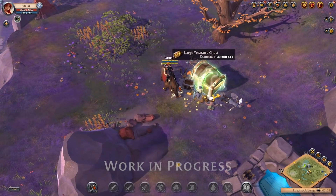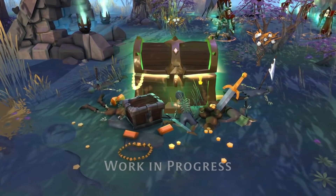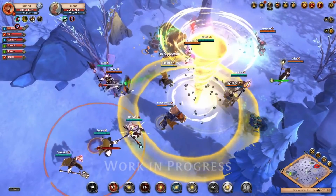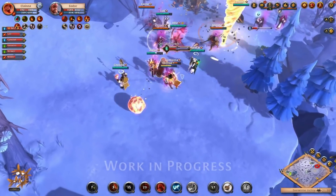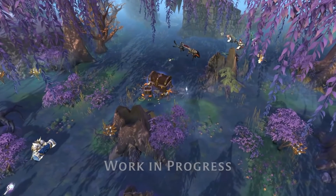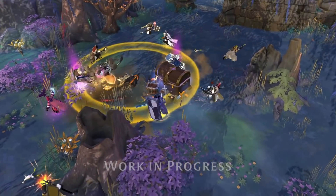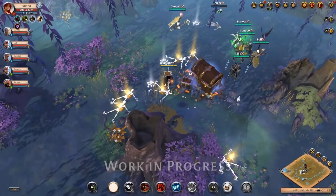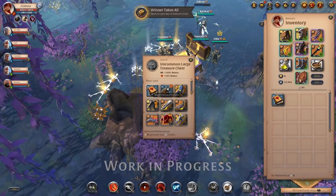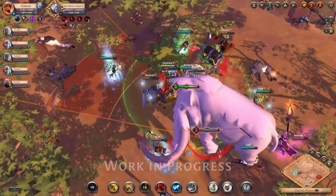With the upcoming treasure rework, treasures now spawn randomly anywhere in the open world where PvP is possible, rather than at fixed locations. They will come in three different sizes: small, medium, and large. Once these chests spawn they will be locked for a time depending on their size before they can be claimed, providing players a chance to prepare and contest for said chests — turning treasure chests into yet another interactive open world objective with PvP action and rewards. This is the type of content I have a lot of fond memories of from the early days and a change I'm really happy to see.